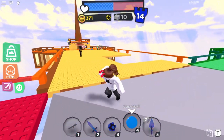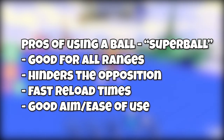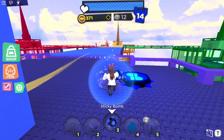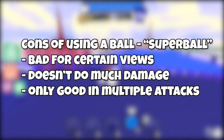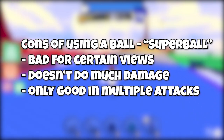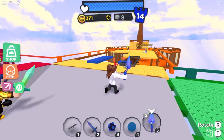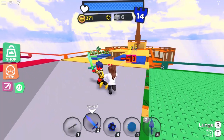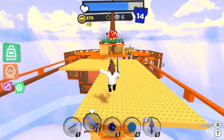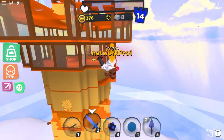The pros of using a ball or super ball: it's good for all ranges, it hinders the opposition, it has fast reload times, and it's easy to use. The cons: it's bad for certain views such as first person, it doesn't do much damage, and it's only good in multiple attacks. My final opinion: I think it's a good weapon, but other than multiple attacks, it doesn't have much use in terms of takeover strategies.